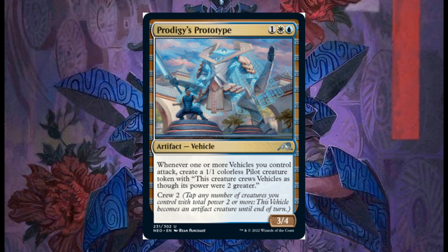Protegi Prototype costs 4, 1 white, and 1 blue, it's a 3/4 vehicle. Whenever one or more vehicles you control attack, create a 1/1 crewless pilot creature token. This creature can crew vehicles and stow its power where 2 or greater. Crew 2.